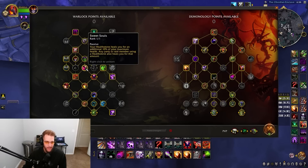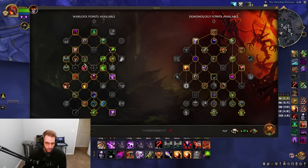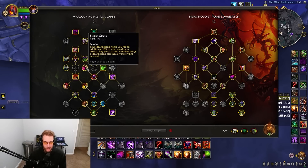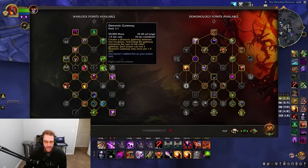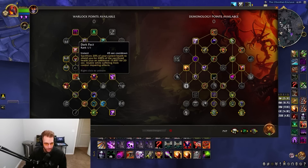We get Sweet Souls which increases Healthstone — sometimes I don't pick this but there's no other good option, I'm basically using it to reach the lower talents. We have Gateway for major mobility on a longer cooldown to gate in or place for teammates to escape. Dark Pact is our lower-cooldown defensive.